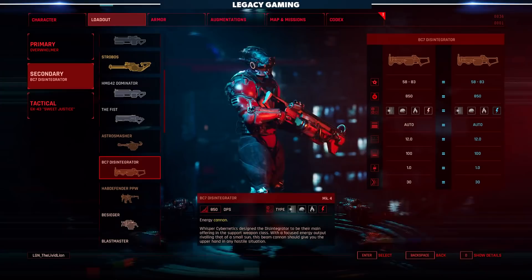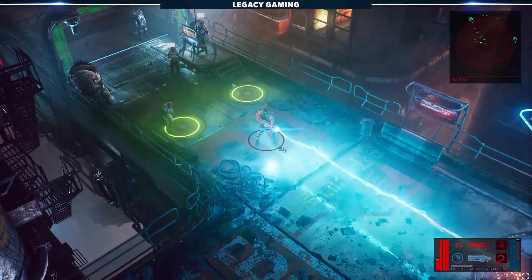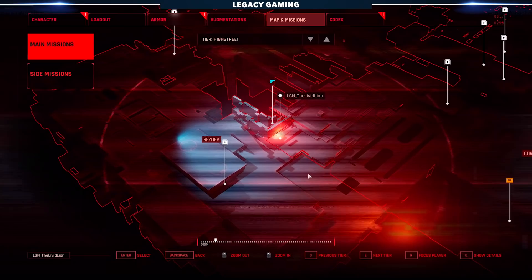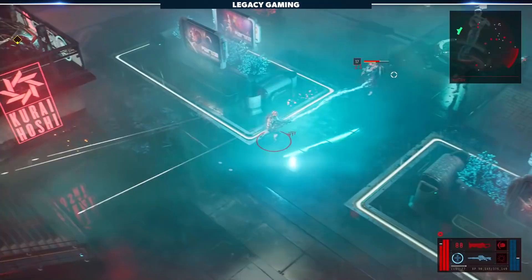If you ever wanted to live out your fantasy of being a Ghostbuster in a grimy cyberpunk world, I've got the gun for you. The Disintegrator is the last weapon on our list today, and it's the only energy weapon we're showcasing — but honestly, it's really the only one you need. The Disintegrator is exactly what you think it is: a damn energy cannon. For 25,000 Ukreds you can pick up this item and literally melt your enemies into blue goo. To get this weapon, head back to High Street towards the bottom of the map. It's always good to have an energy weapon upgraded and ready to go, just in case there are robot enemies in the mix.